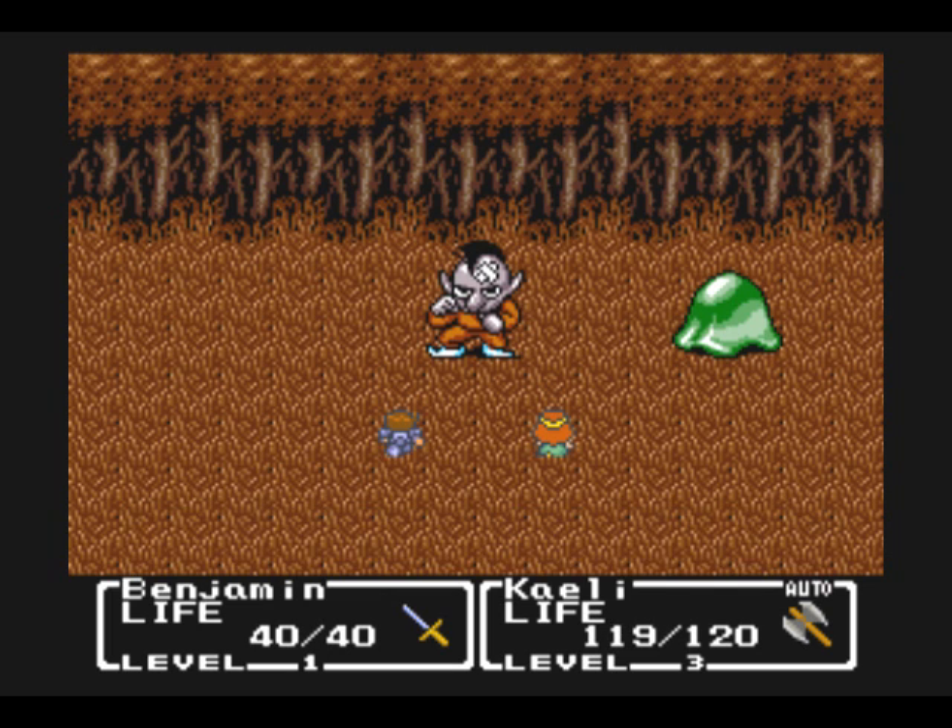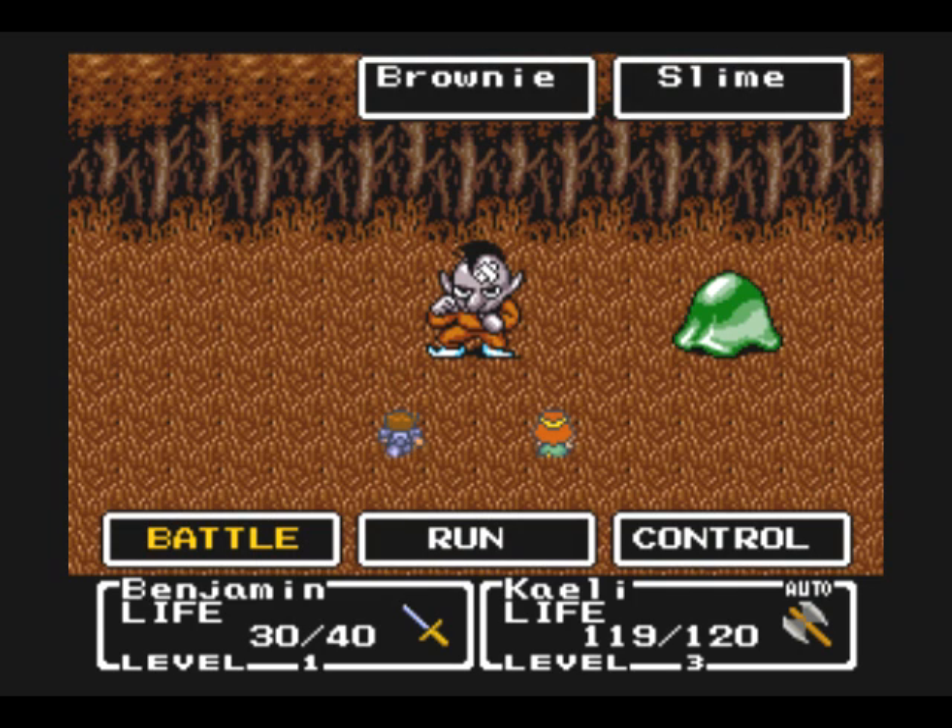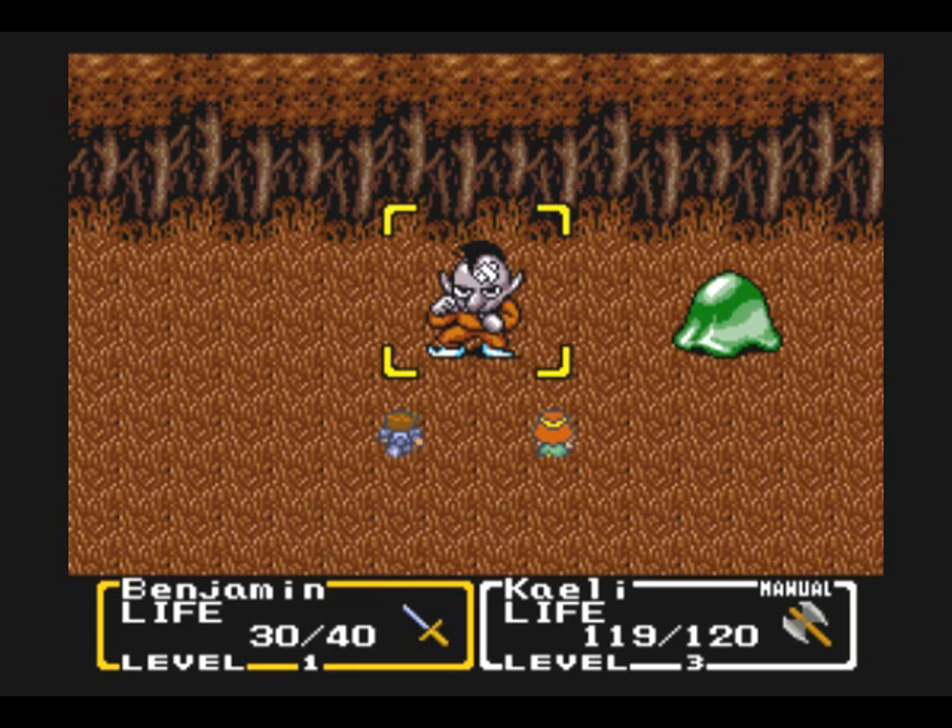I left Kaylee on autopilot there. Your guest characters will automatically start in autopilot — they'll attack or cast spells automatically. Press the Y button and you can change that.